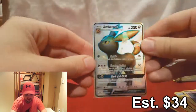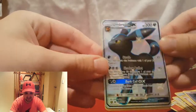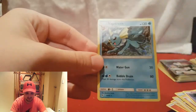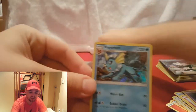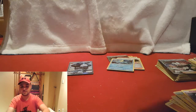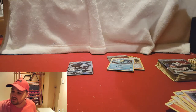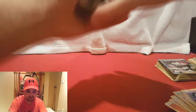Oh, beautiful — a Shiny Umbreon GX! This was one of the cards that was on my list. And we also got a Holographic Vaporeon. This Umbreon is definitely on my list — that's a good way to finish off the Charizard pack.